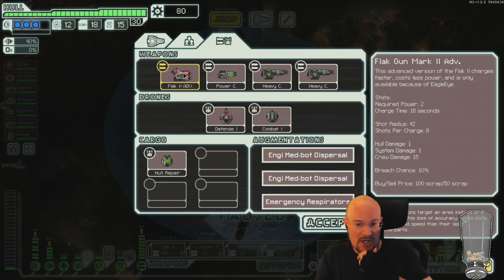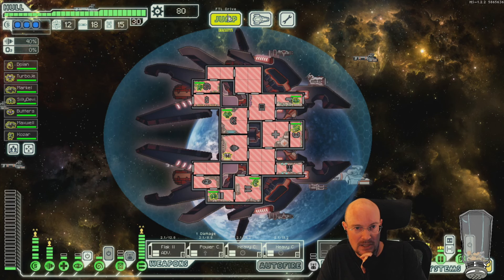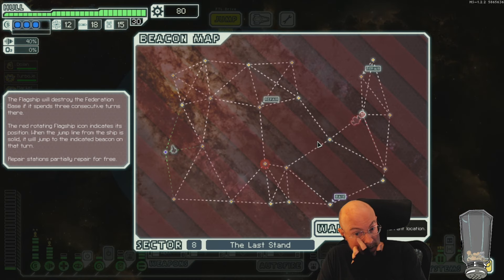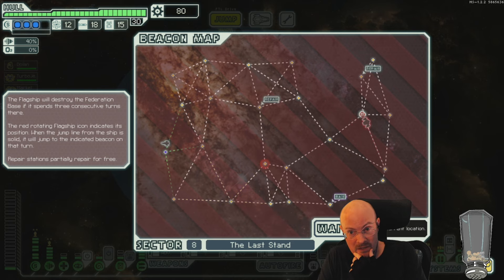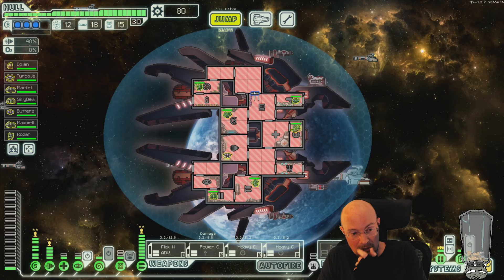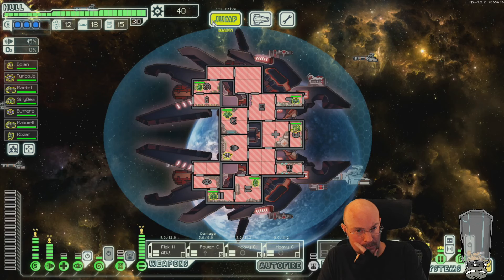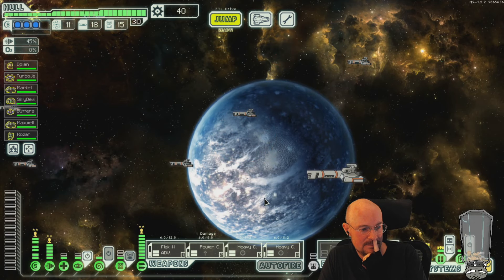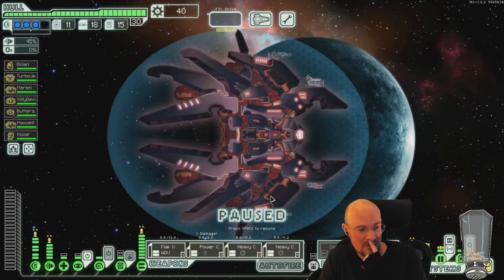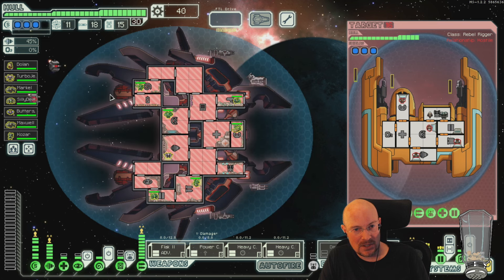Similar in time — one second faster, one more shot, and far better accuracy I think. It does have a breach chance — a 10% breach chance. So there you go. A lot of changes on that. Let's go down this way so I hopefully don't have to dive, which means I don't get any repair stations, but that's fine. I sure hope he doesn't hack my O2 on the boss fight.